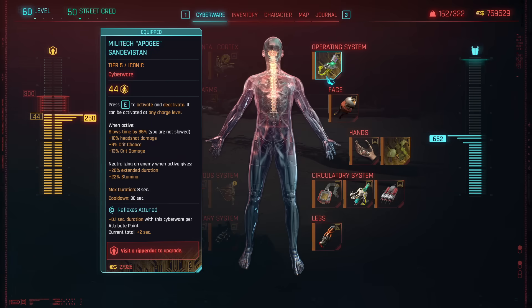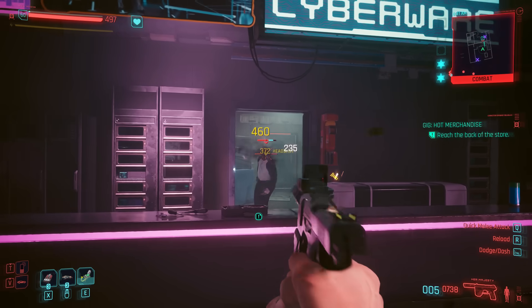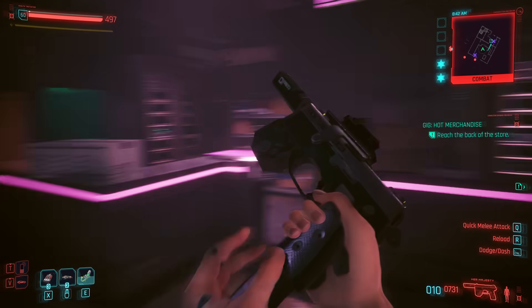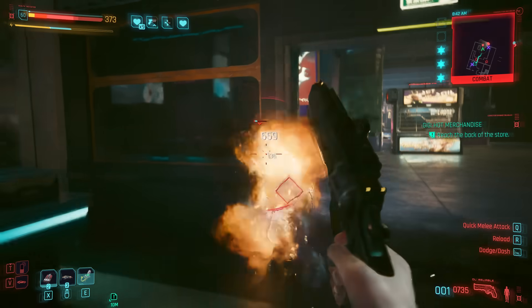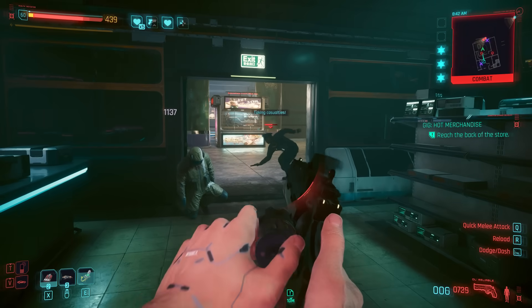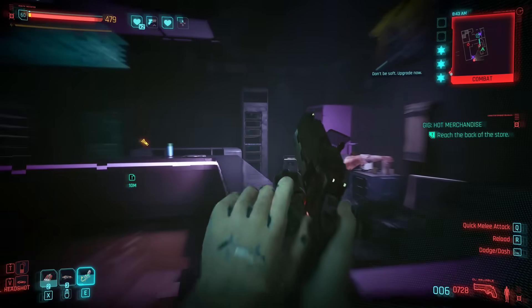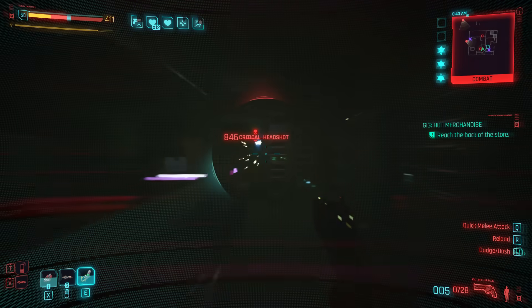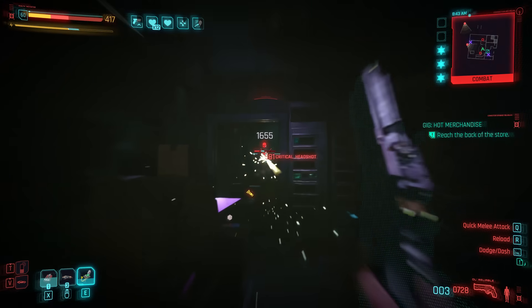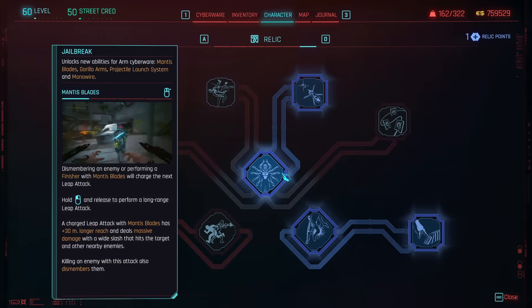For the operating system I'm choosing the Apogee Sandevistan. We ran the Falcon for the David build, but we're running this one because of the headshot damage — plus the crit chance and crit damage — but headshot damage is the main draw. You can slow down time, line up headshots, you have no bullet spread, and you will never miss those shots. Until you can afford this cyberware you can grab the cheaper versions or whatever you can afford at that point.